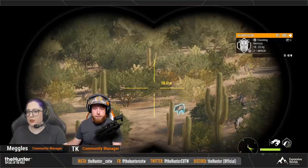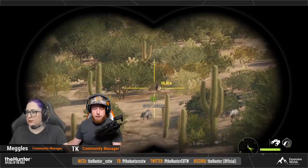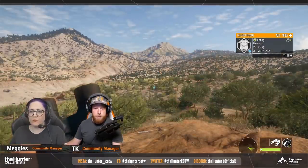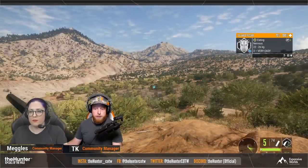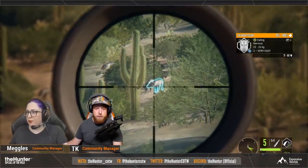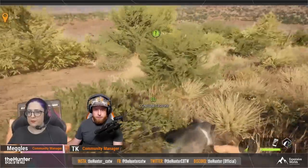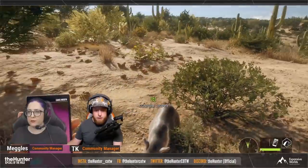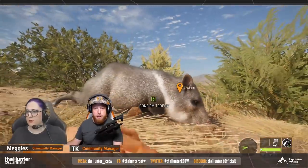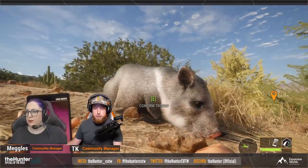Here we go — the collared peccary. It's a very small, not-quite-pig animal. They actually look really fun. It is a class 4 animal, which is quite surprising given how small they are — possibly because they're very aggressive. This one was a class 3, so it's not very big.